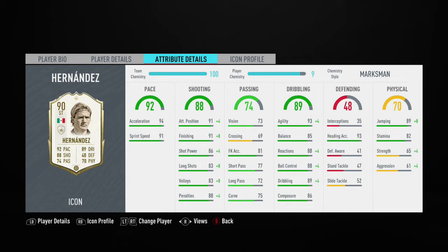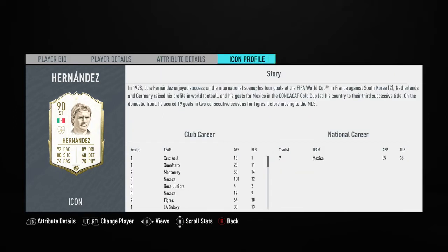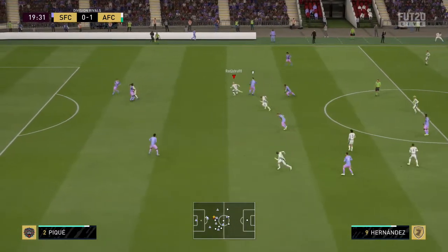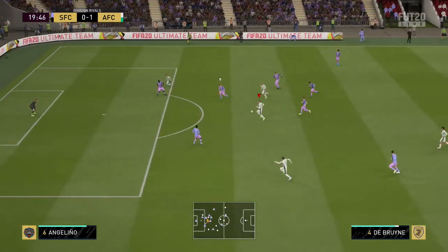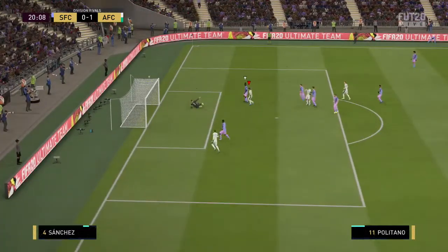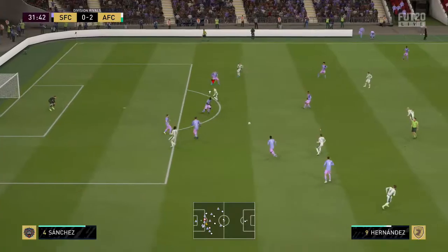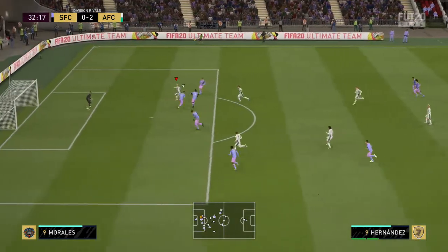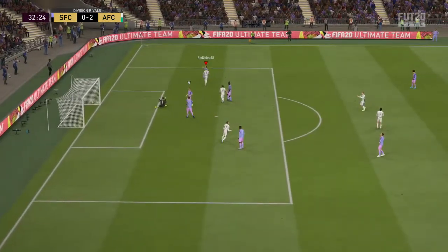He cost me 714,000 coins. In the four games I played him, he scored eight goals and got one assist. He has a three-star weak foot and four-star skill moves. His main stats are 91 positioning, 91 finishing, 93 agility, and 89 ball juggling. I had the Marksman chemistry style applied. I've used him in previous FIFAs and been impressed — I actually packed his 87 card last year, which I believe is his mid card.